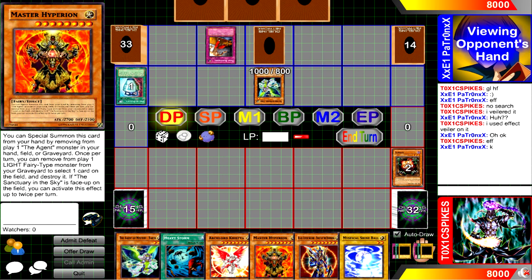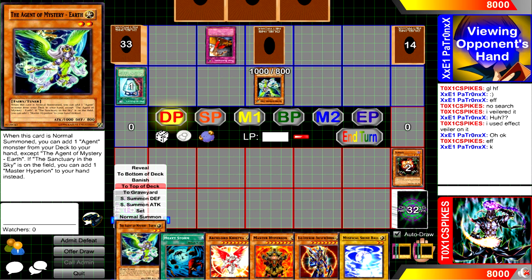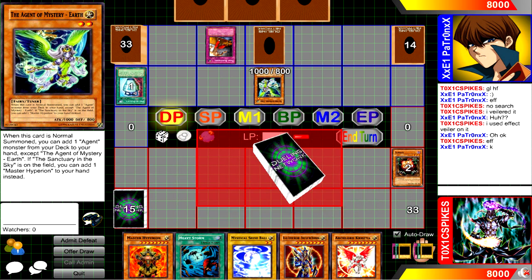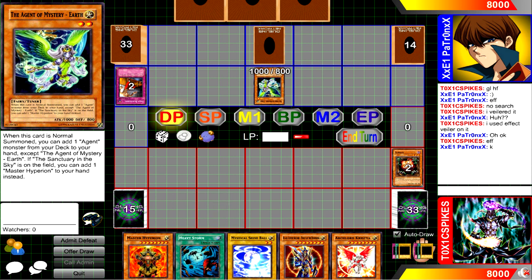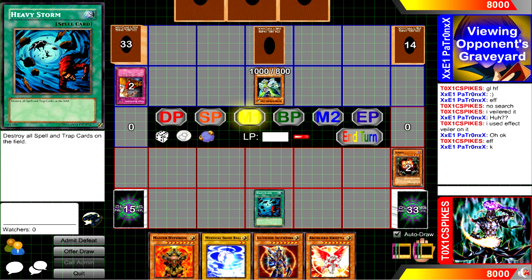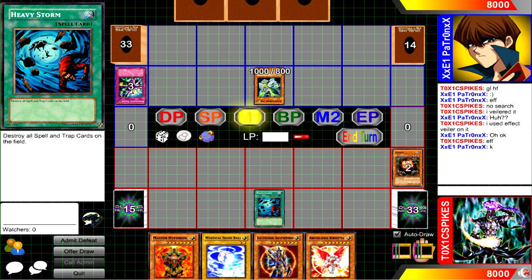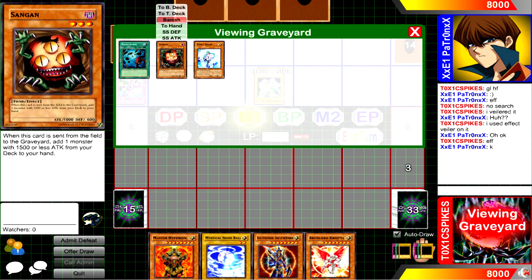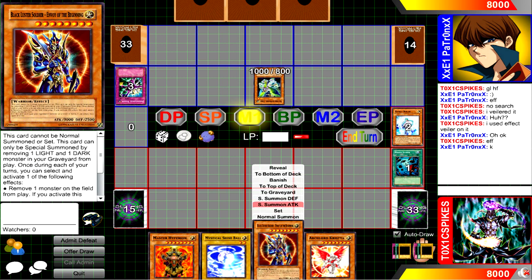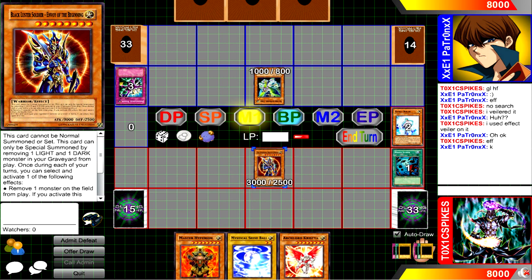Trap Dust Shoot, in my opinion, is one of, if not the, best trap cards in the game. If your opponent has four or more cards in their hand, you get to look at their hand, choose a monster card, and return it back to the deck. It's like a watered-down Forceful Sentry. If you don't know, Forceful Sentry is a banned card for a reason — it's very good. The only drawback is they have to have four or more cards in their hand, so late game it can be kind of dead, but I like Trap Dust Shoot. If I only run one trap in a deck, it's usually gonna be Dust Shoot.